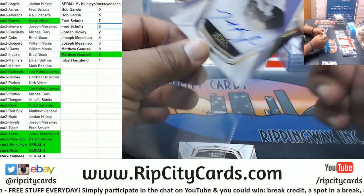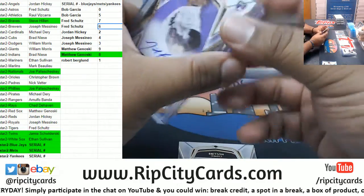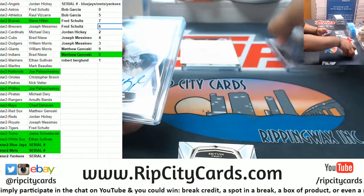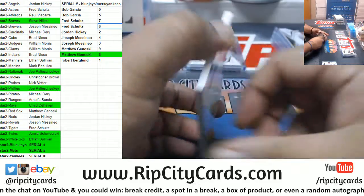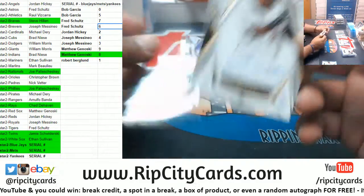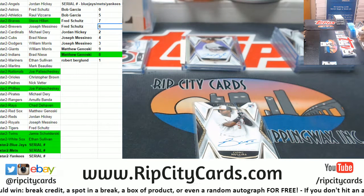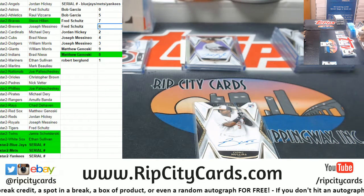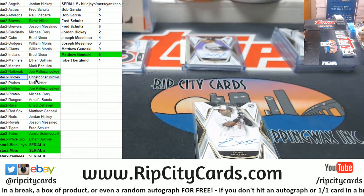Halfway through. Michael Kopech, White Sox. White Sox have been doing pretty good. Mullins, Orioles rookie. I need another thing of eighties. Orioles got a hit.